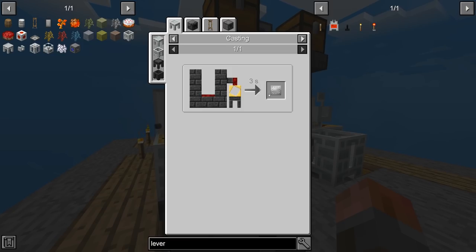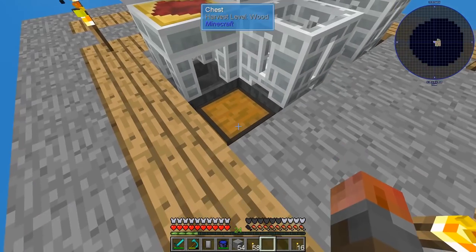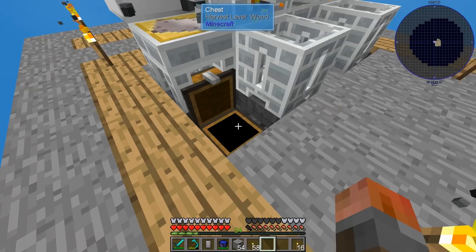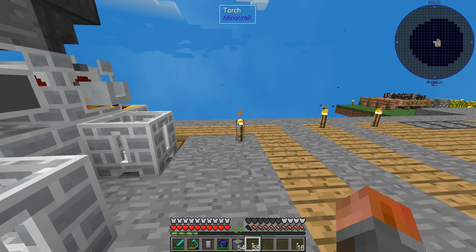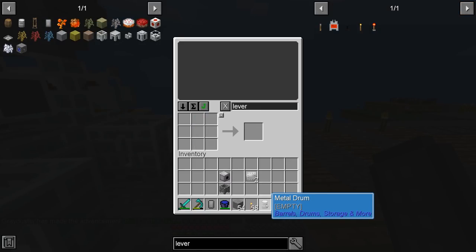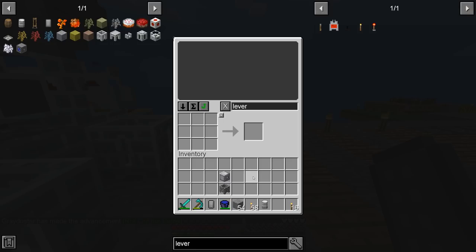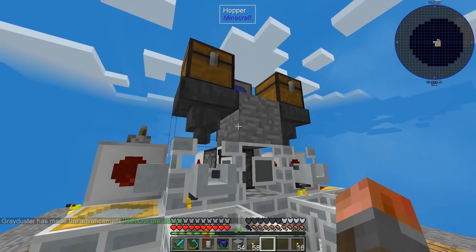It actually only takes one ingot in the melter to get the iron plate, so we're fine with that - we have more than enough. That will let me go and craft the drum. Shift click in, and we've got a metal drum. So with that done, we've got the autoclicker and the metal drum. We're going to need another cobblestone generator.